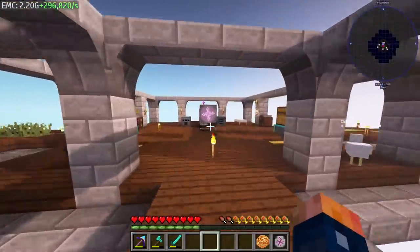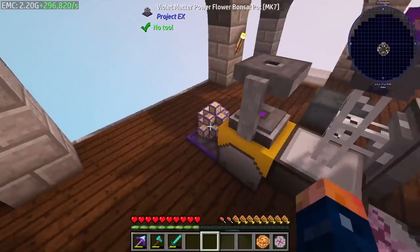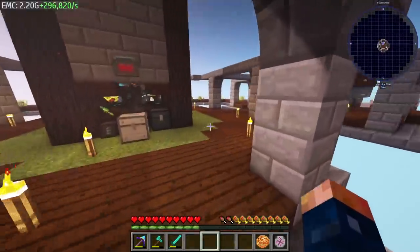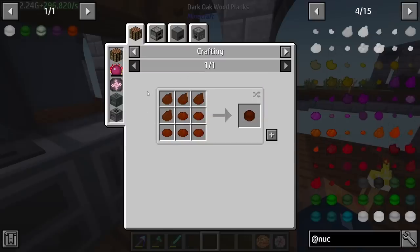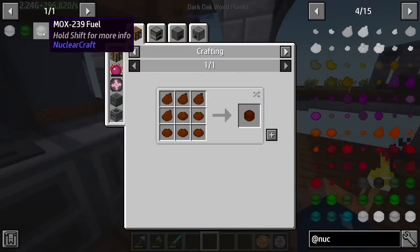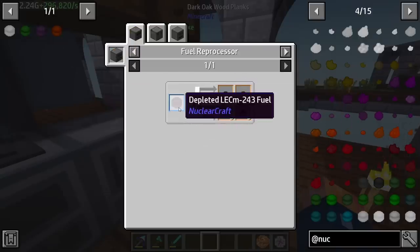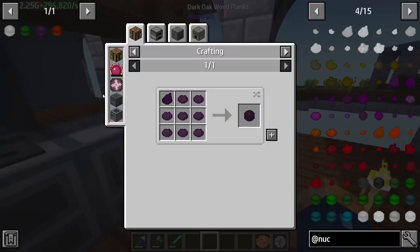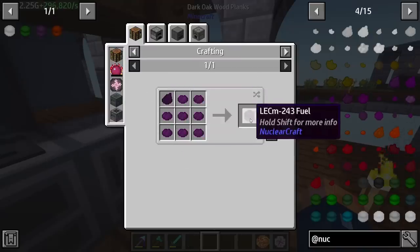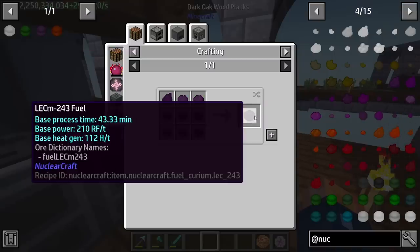Our EMC is slowly but surely building up - I've officially switched over and I'm waiting for just another violet matter. In MK7, we're slowly getting into the amount of EMC that starts to get really nice. I was doing a deeper dive into this and I actually don't think we're going to need to worry about MOX fuel - we're producing everything from what we're looking at. The depleted LCM-243 fuel, which we're about to be making since we have all the ingredients, gives us everything to produce this fuel.